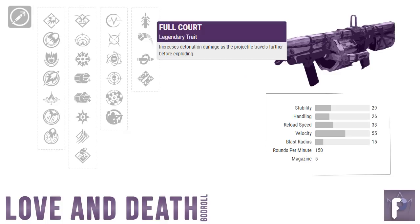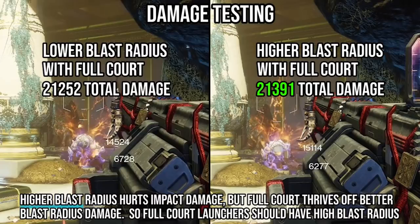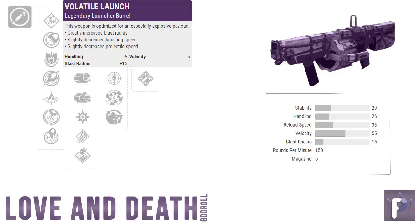And what we're left with is full court: increases detonation damage as the projectile travels further before exploding. Full court gives a maximum buff of 25% to the bigger explosion number at a range of 50 meters and beyond. Now let's quickly jump back to column one. Remember earlier when I said that on a regular grenade launcher, improving the blast radius gives you better explosion damage but less impact damage, resulting in possibly lower damage per shot overall? Well, now that we know full court gives a 25% buff to the bigger explosion damage number, we want to improve that bigger number any way we can — so that probably means more blast radius. With that in mind, the pick is volatile launch: the biggest boost to blast radius possible at 15, which we need to squeeze extra damage out of full court.